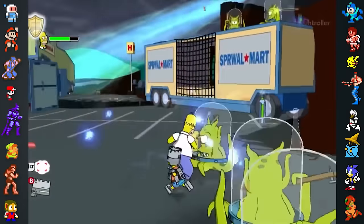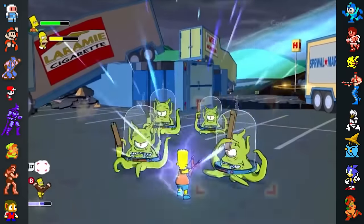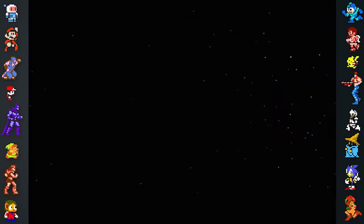Did you know? Over the course of The Simpsons' 28 seasons, the show has lent its name to even more games. The first Simpsons game, Bart vs. the Space Mutants, was released in 1991 and closely resembles the plot of John Carpenter's 1988 film They Live. In the film, professional wrestler Rowdy Roddy Piper finds sunglasses that allow him to see aliens disguised as humans. Similarly, Bart finds X-ray specs that reveal aliens disguised as humans, and just like in the film, Bart has to convince everyone that aliens exist.